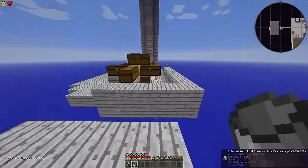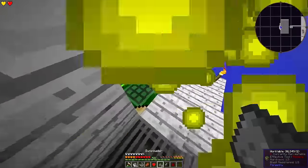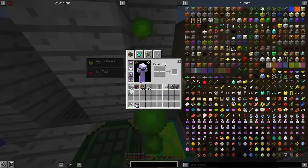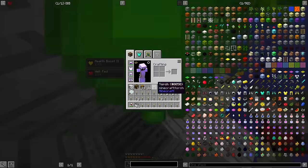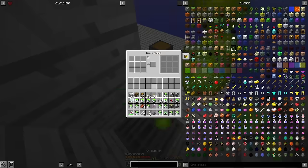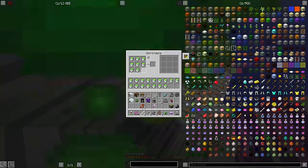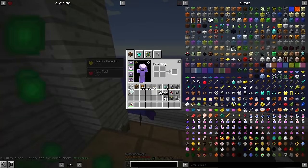Welcome back! When we last left off, I had just finished construction on an enormous experience fountain. This is going to be of immense use in preparing the aluminum I'll need for my MV tier, but first I need to make the aluminum. For now, that's going to be an entirely manual process, but not for much longer.